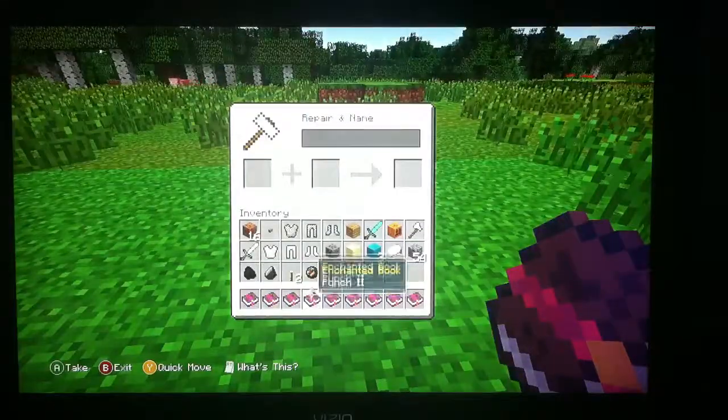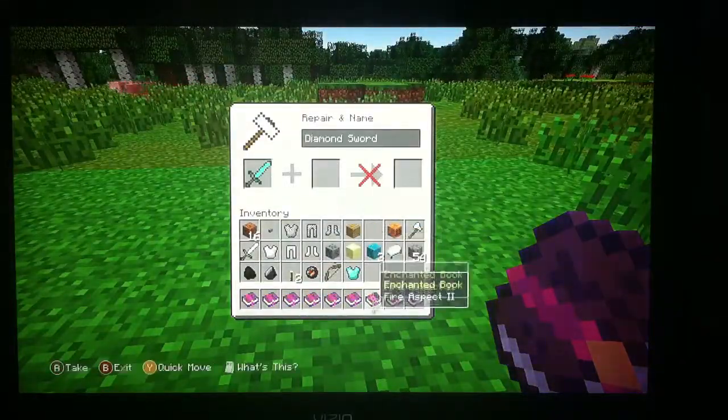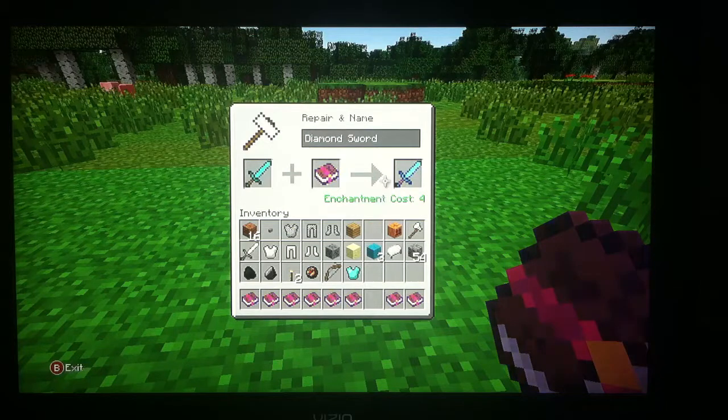We're going to be doing all this — a few enchantments. Let's see what this is. Fire Aspect. Okay.